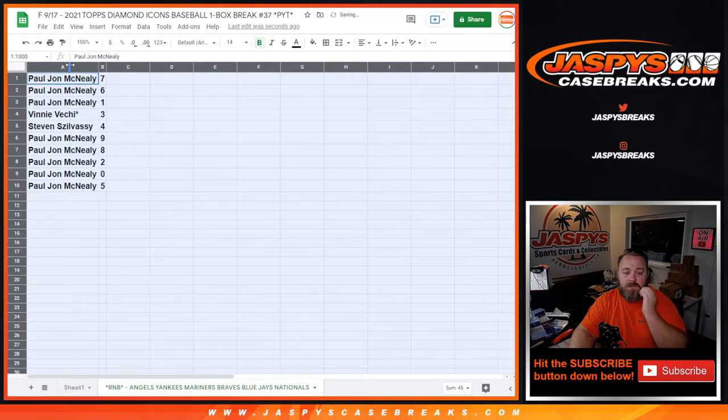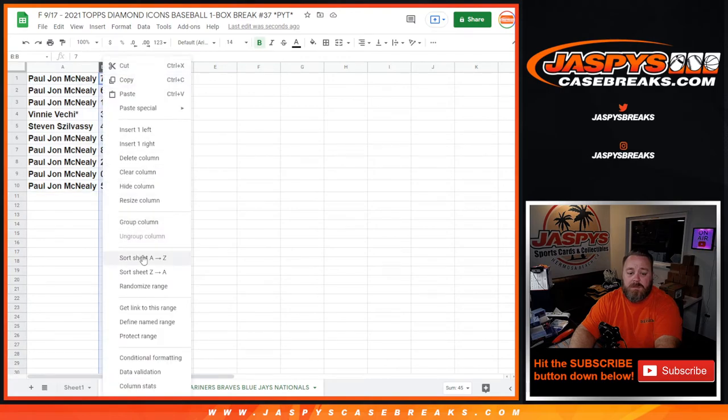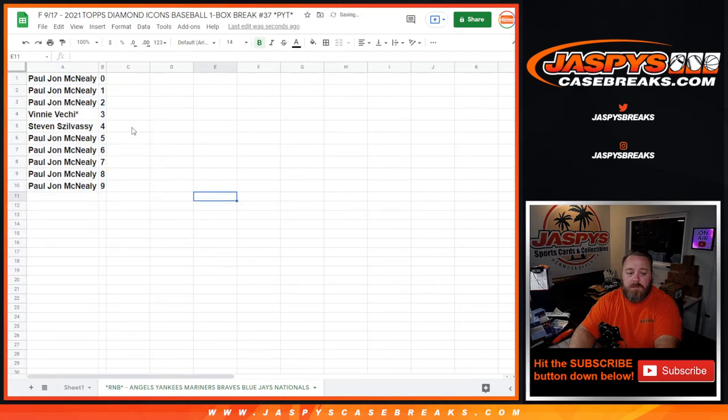Let's read through this. PJ gets 7, 6, and 1. Vinny Vici gets 3. Steven Silvazi gets 4. PJ also gets 9, 8, 2, 0, and 5. Let's sort this by number and box it up.